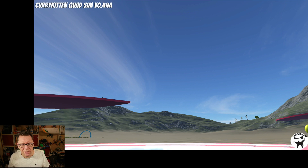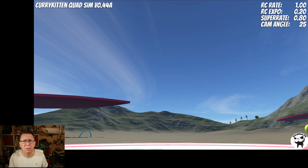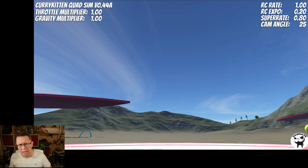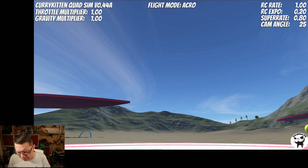Okay, in the sim the first thing you might notice is the title text is a bit different. I've changed it so it will scale — but I didn't want to bring it up all the time, so now if you change your camera angle it will appear on screen and then fade away again. Ditto for things like the throttle multiplier or gravity multiplier. If you just hit Return, everything will appear so you can see all your current settings.